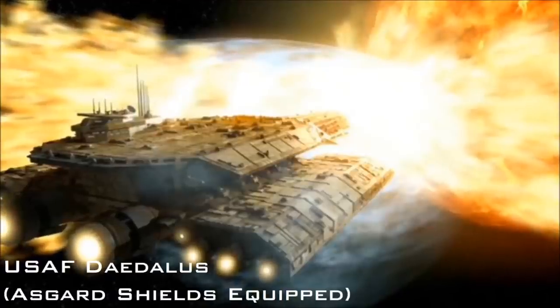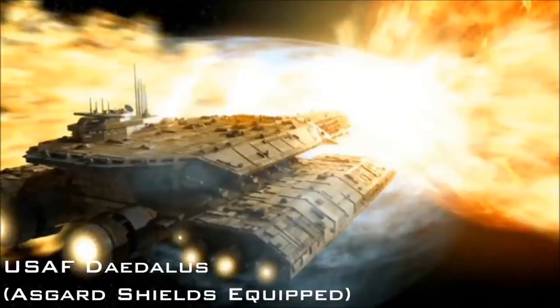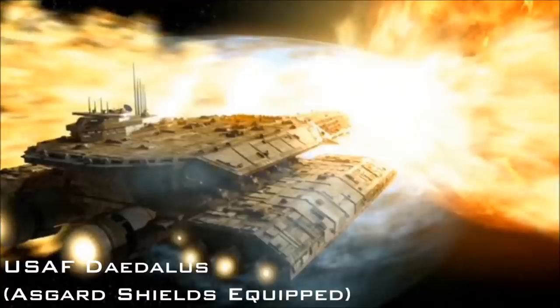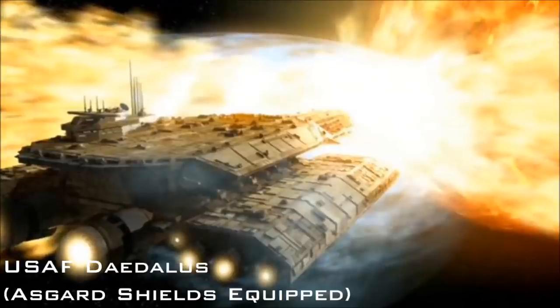Beneath the O'Neill's shields lies the equally resilient armour plating, comprised of a naquida carbon-trinium composite that even the replicators have failed to acquire. The hull plating of the O'Neill is the strongest armour the Asgard have ever created, and can resist almost any bombardment.